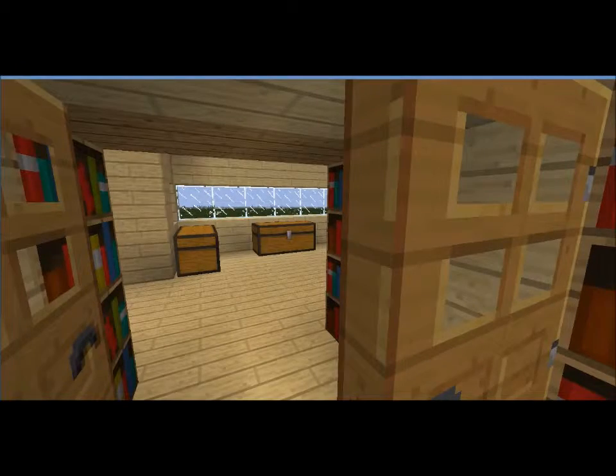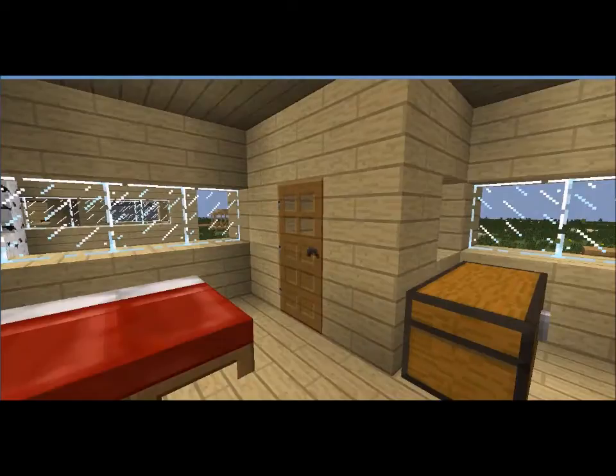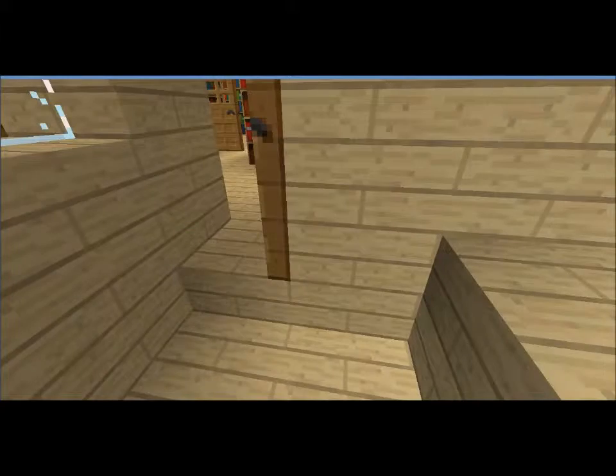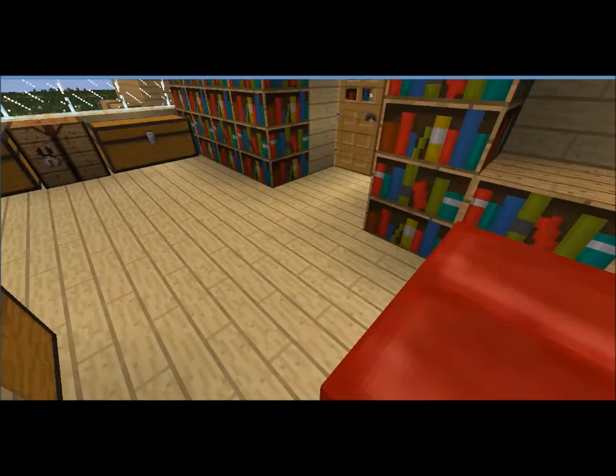This is the master bedroom. You got a chest area, you got a mini library, a double bed. Then you also got a deck — none other than a two-by-whatever deck that comes glitched at the door.